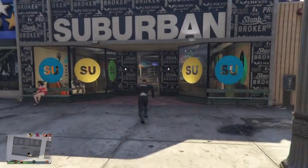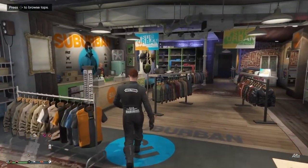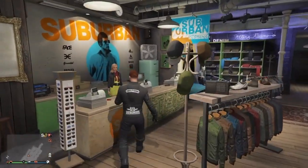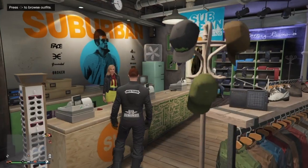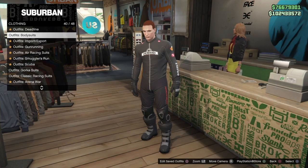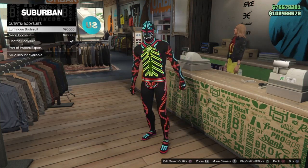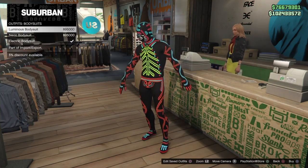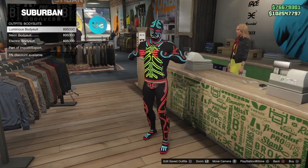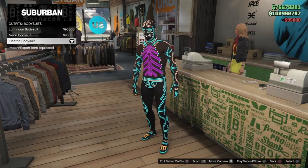You just want to get on a plain outfit and make your way down into the clothing store. Walk over to where the desk is, press right on the d-pad and go down to where it says outfits — bodysuits. Once you've found the bodysuits, you've got a few to choose from. You can click on either one, whatever color you like. I'll choose the electric bodysuit.